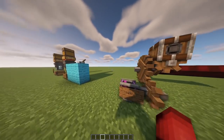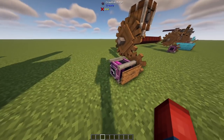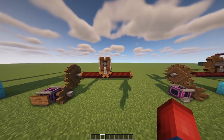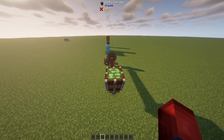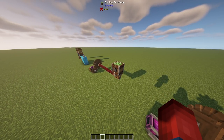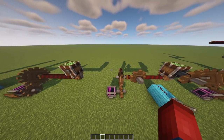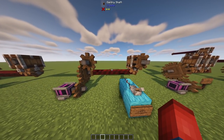You might be wondering what's the point of moving back and forth, but this could be used as a type of transportation, because you can attach blocks to it — just like those minecart contraptions. I could see this used for making moving paths or floating platforms.